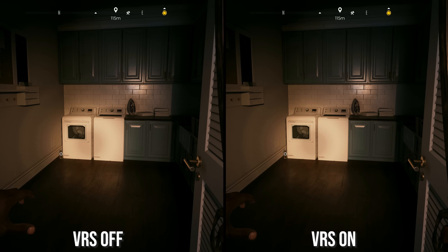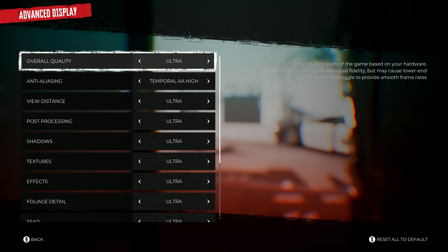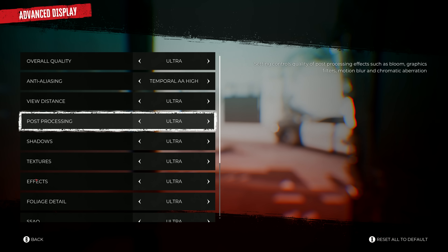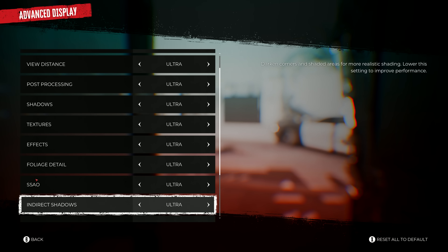VRS is also an option, but I didn't care for how much it degraded the quality in certain scenes, so I kept it off — though your mileage may vary. On a positive note, all the settings can be toggled from low to ultra without having to restart the game, but it would have been nice to have at least some sort of preview thumbnail to give some indication of how each one affects the image.